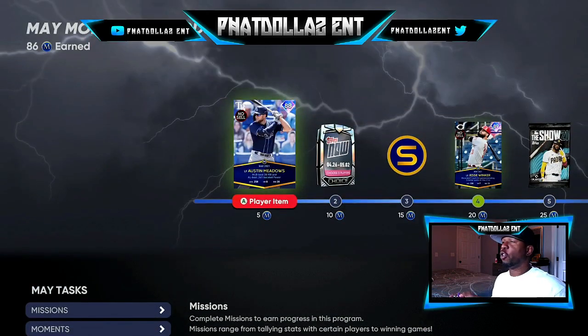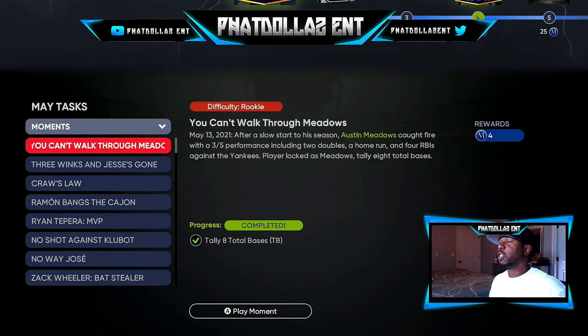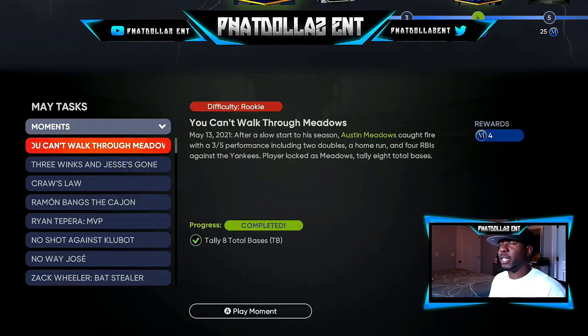You should be able to get four to five things done at one time. Before you know it, doing the collections, missions, and moments, you should be up 50, 70, or 80 points already. If you do the collections, you can afford to miss three or four different things — two or three missions, two or three moments. That's the fastest and most efficient way to get it done in an hour or barely over an hour.